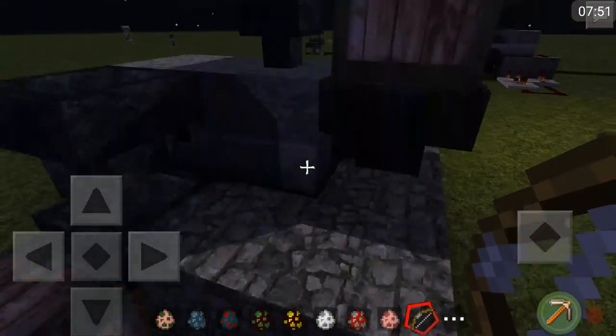Squids — that's squids. And then zombie pigmen mostly look like the zombies, except for the pigs, and they hold their golden swords. Pretty cool texture pack, I like it, I really like it a lot.